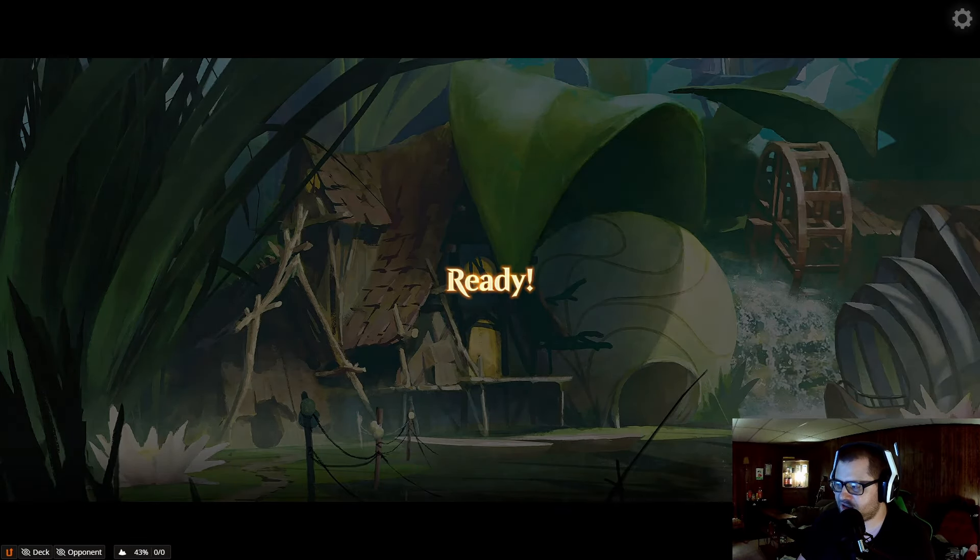At the beginning of your end step, put a plus one, plus one on each creature that attacked this turn — light, hexproof, and indestructible. Jesus. Interesting. I guess we're just taking the beats unless we can find a Temporary Lockdown. Pretty much over at this point — it's not even going to work now. He knows, he's already been through this numerous times.